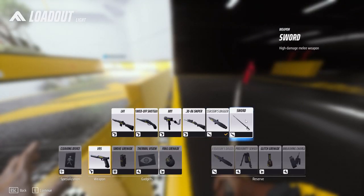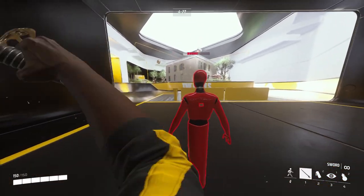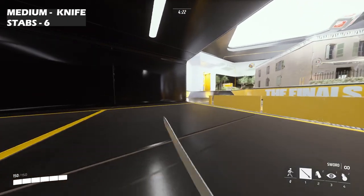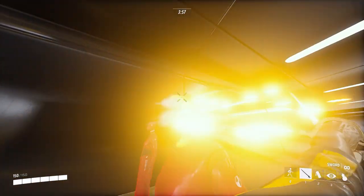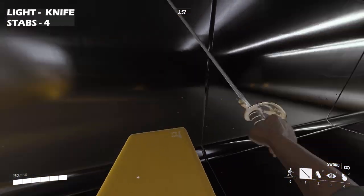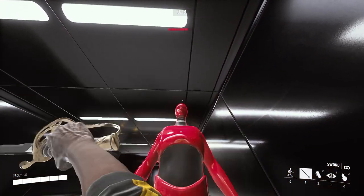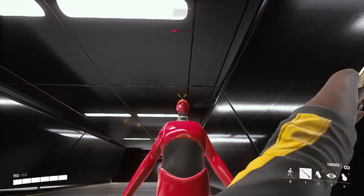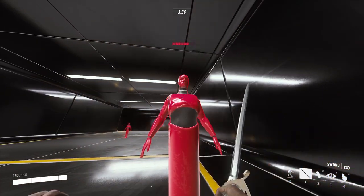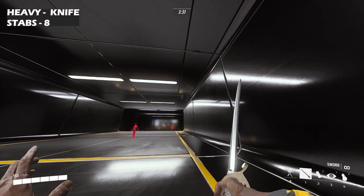Finally, we have the sword — a high damage melee weapon. The sword does not give you the ability to backstab; it slashes instead, and you cannot right-click with a sword either. For lights it's four hits to the head and four to the body. For heavy it's eight hits to the head and eight to the body.